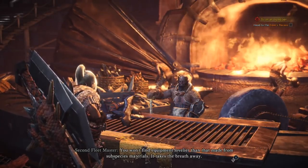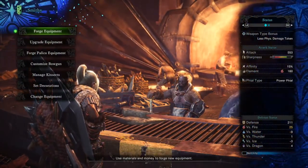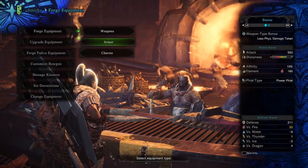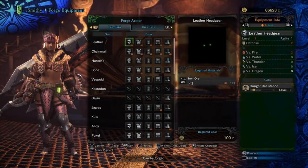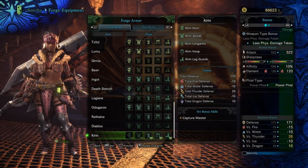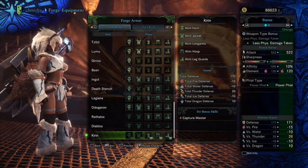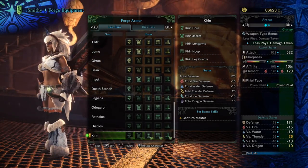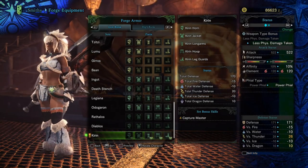Alright, let's check out this Kirin armor - forge armor. It's gonna be in low rank. This is that stuff, look at it. I've got a big dumb weapon - isn't there a way to hide the weapon when looking at the armor?